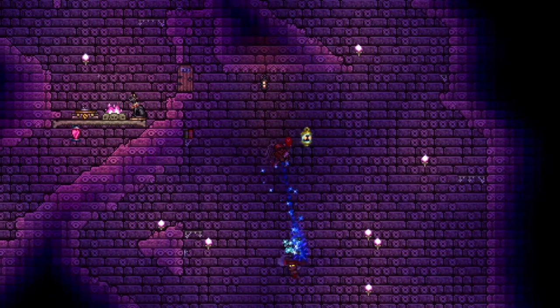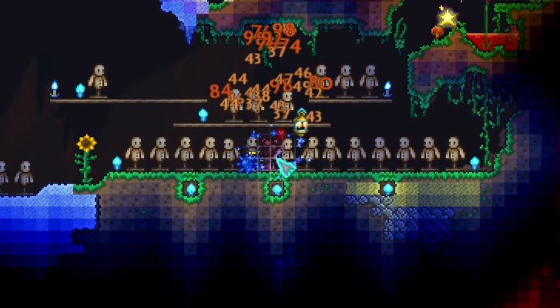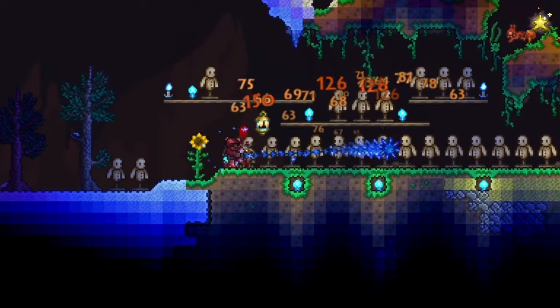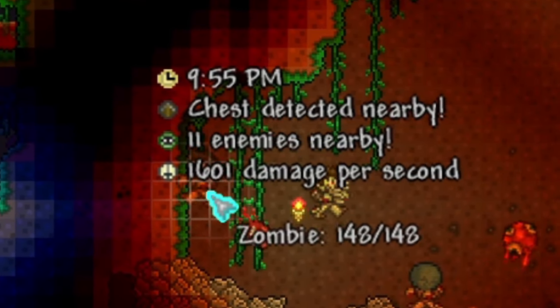Coming in at number 4 we have the Blue Moon. This is dropped from gold chests inside the dungeon. It has a very nice auto swing feature which will give you a small area of effect dealing about 1200 to 1300 DPS. The Blue Moon can also be shot in a straight line hitting up to 10 targets, dealing about 1600 to 1700 DPS.